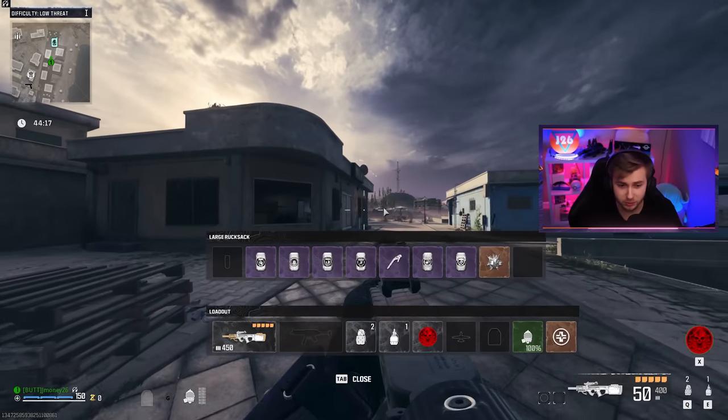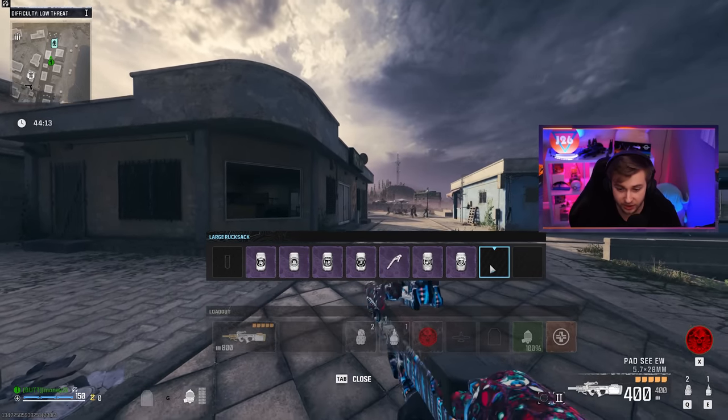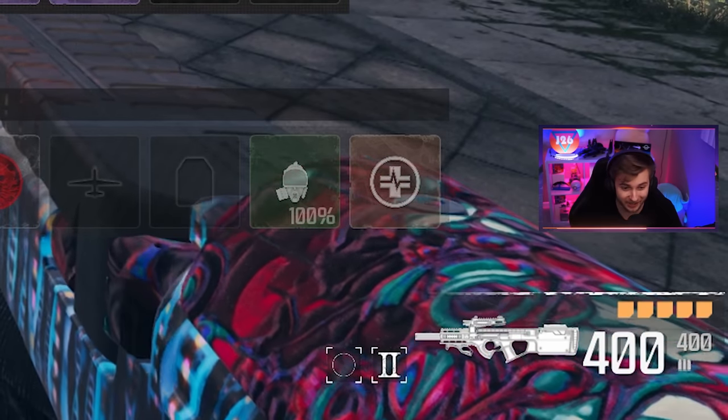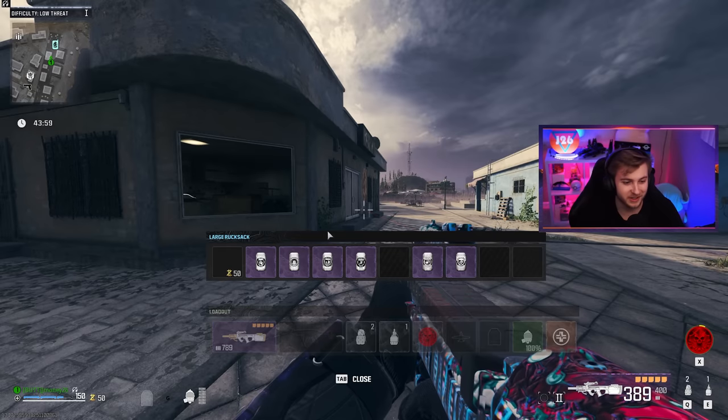But from what chat was telling me, when you pack-a-punch this, you're supposed to get a lot of ammo in the mag. So I already have a crystal right here. Let's pack-a-punch it and see. We have 400 bullets just in the mag. That's ridiculous — that's an insane number. That's going to make it really easy to get this golden ivory.